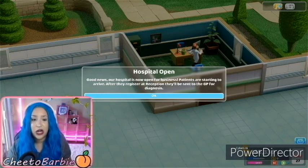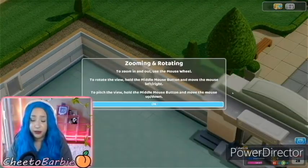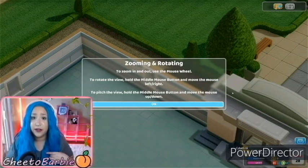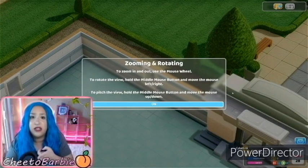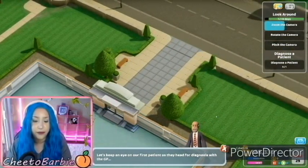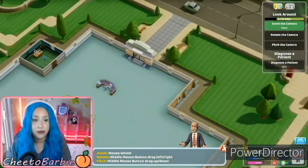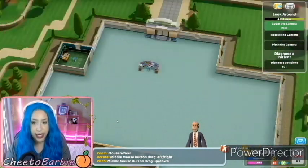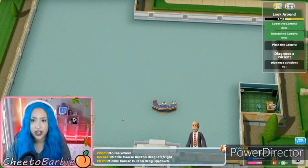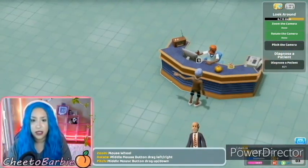Hospital open. Good news — our hospital's now open for business. Patients are starting to arrive. After they register at reception, they'll be sent to the GP for diagnosis. So I know from experience that we're going to need chairs for them to sit on and vending machines for them to eat, just stuff to keep them interested. Let's keep an eye on the first patient as they head for diagnosis with the GP. Oh there's our person right there. What does pitch camera mean? Okay there's our person, let's look at them.